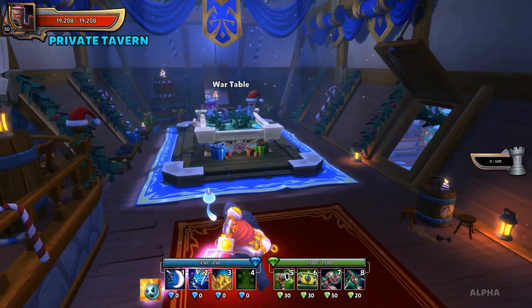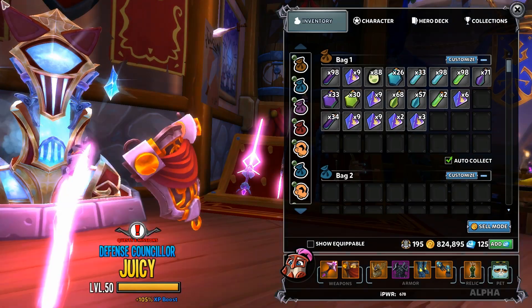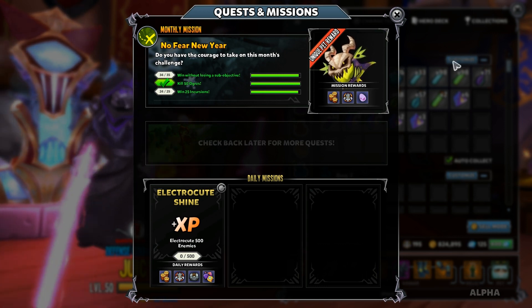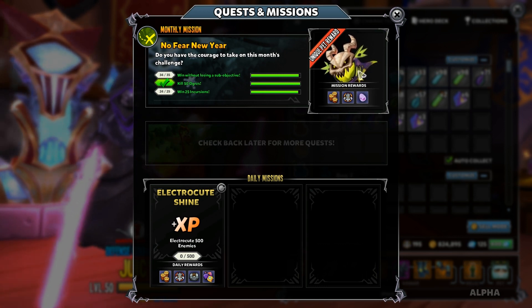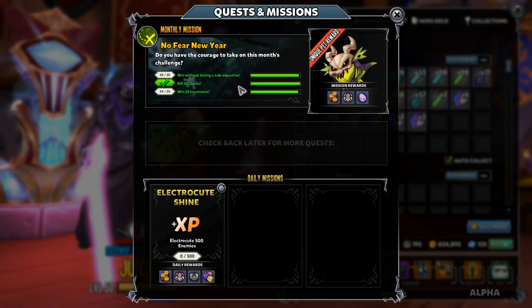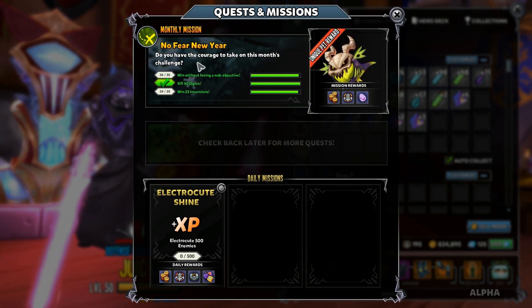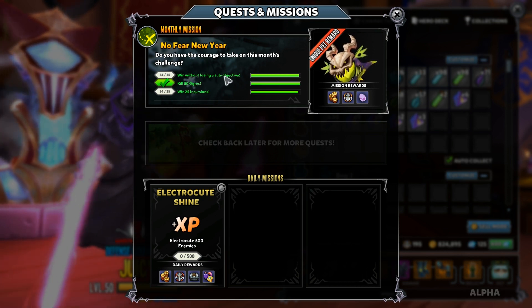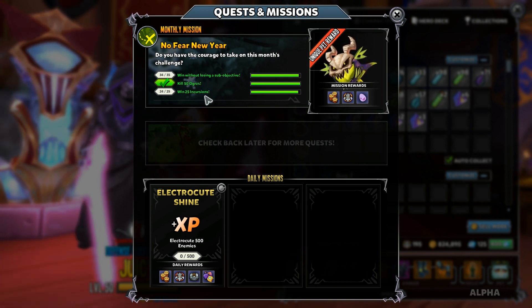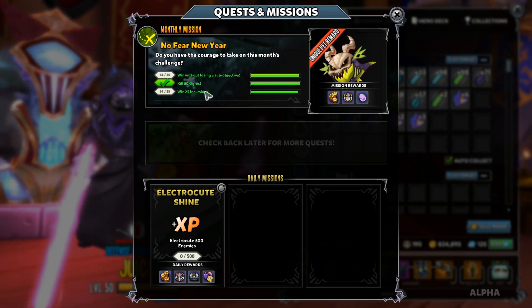What's going on everyone, Juicebags here, welcome back to some Dungeon Defenders 2. Today I'm going to be showing you all the quickest way to get through our monthly mission 'No Fear New Year' and get this pretty badass looking pet. For the No Fear New Year you need to have 35 wins without losing a sub objective, kill 50 ogres, and win 25 incursions.